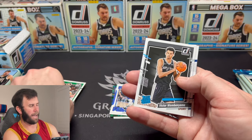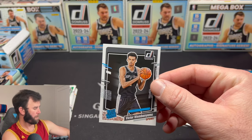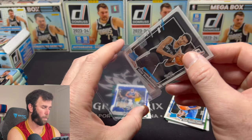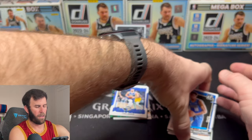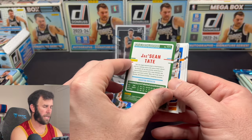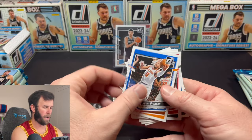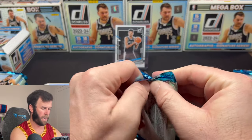There he is — Victor Wembanyama — it never gets old seeing this guy. Liking the video is super free, as free as it can be, so you might as well do it before YouTube makes it cost money. Victor already off the rip, always a good sign. Jay Sean, Tate, and a LaMelo Ball Bomb Squad — that's a first, really cool looking card. Love the Bomb Squads. Still nothing on the back of the pack but I'm still going to look because I'm a psycho.